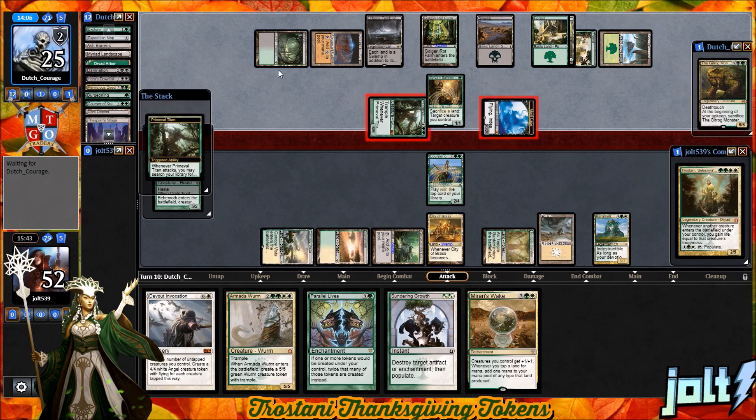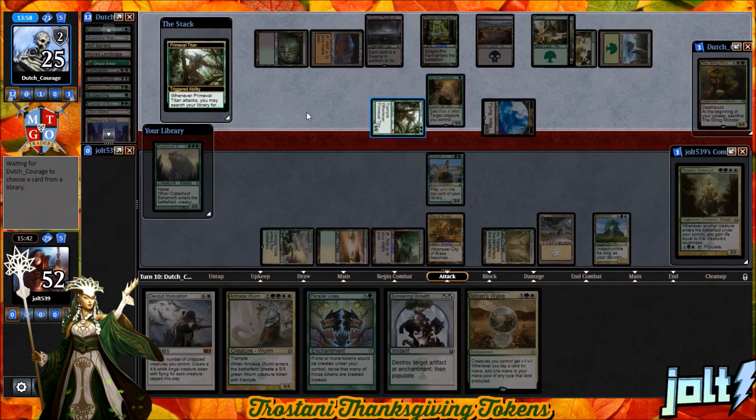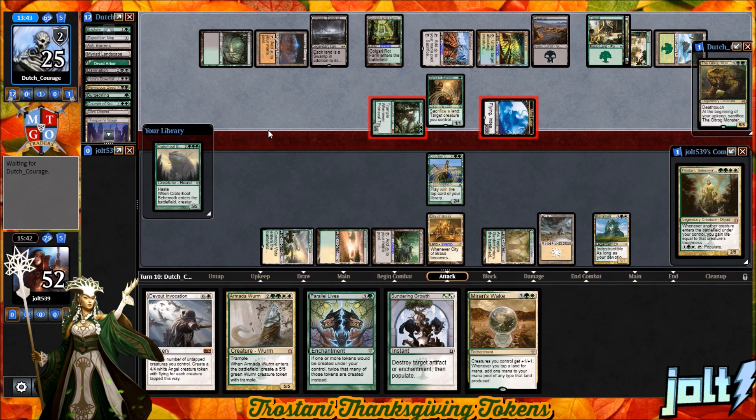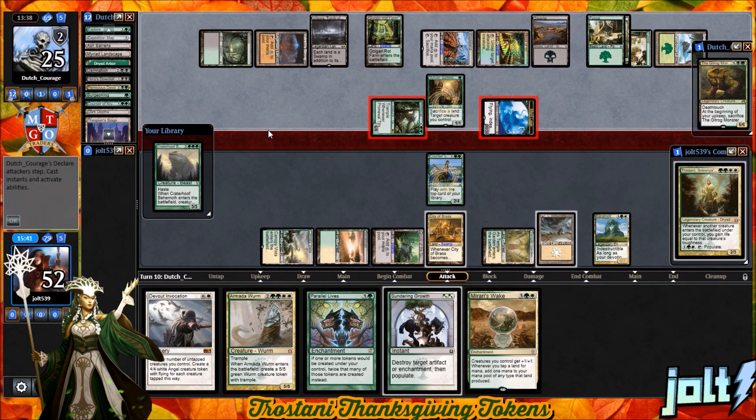Put a swing in for 26 — could be Marit Lage Token coming across and Primetime getting two lands onto the battlefield. Our opponent has Sylvan Safekeeper — target creature gains Shroud. We have a little bit of removal in Path to Exile and Swords to Plowshares. If we draw into that and go for Marit Lage Token, they can simply sacrifice a land to give that creature Shroud. We need some way to deal with Marit Lage in the air.